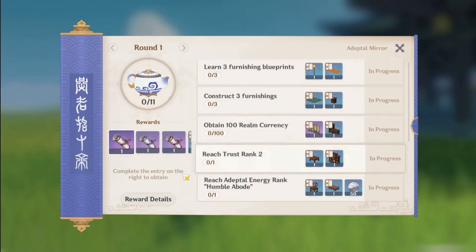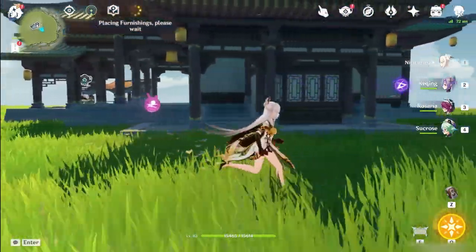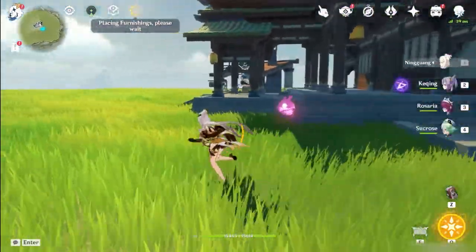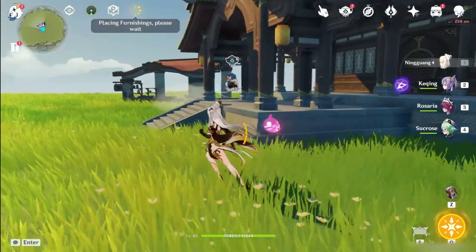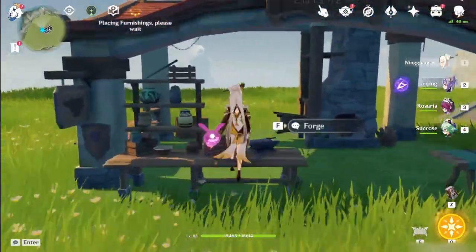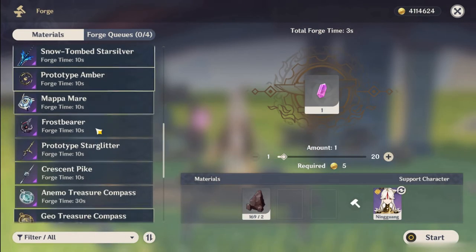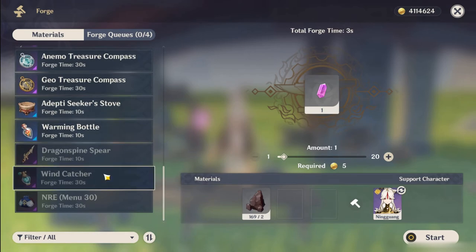We can probably expect some things from the developers in the future, such as placing owned characters in your realm, gardening, and even furniture interactions. Personally, I think these future ideas are pretty great, but I hope they get implemented soon. One thing I can hope for is that we gain new environments down the line, maybe even ones from new regions when they're added to the game.